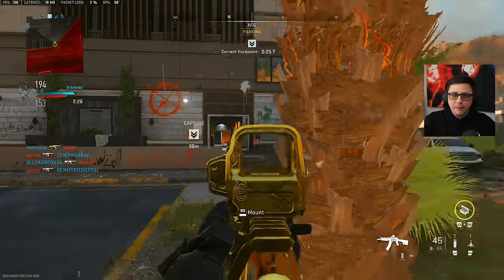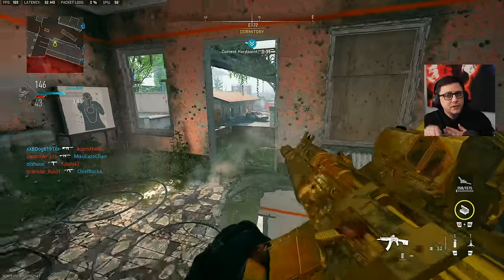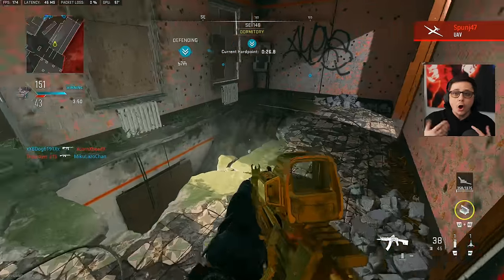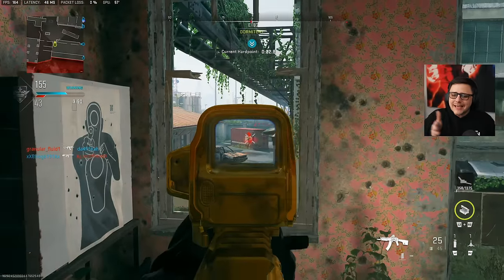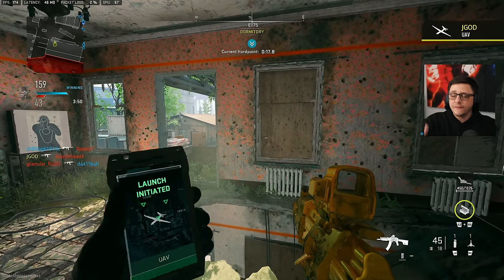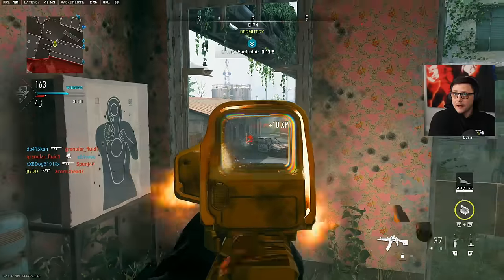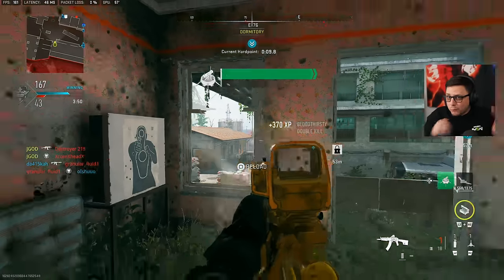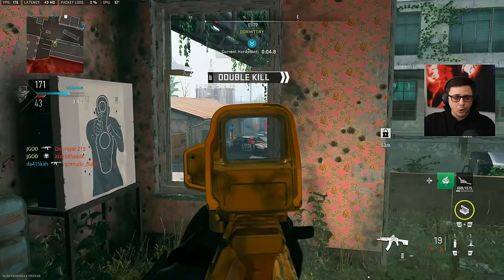There are also specific points on the map where you want to be positioned, which you can see a bit in the gameplay — camping in an objective game mode where people are likely to rotate. Hardpoint and Headquarters are pretty good. You use the sight lines to your advantage. It is campy, it is boring, but at the end of the day it is the most efficient way. If you play organically you will eventually get it, but you're not here to eventually get it — you want it right now.